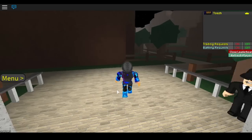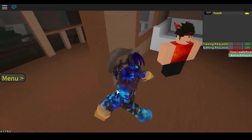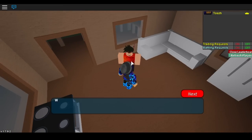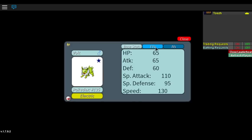Now looking at the Eevee evolutions — you can choose between Jolteon or Electrode. You only need one Eevee, but either one is fine because they're both very fast. You want 252 Special Attack, 252 Speed, and put the last points in HP.